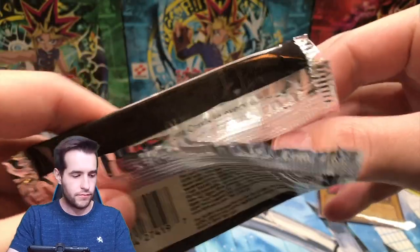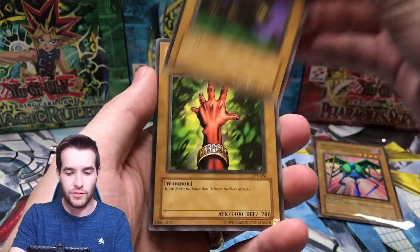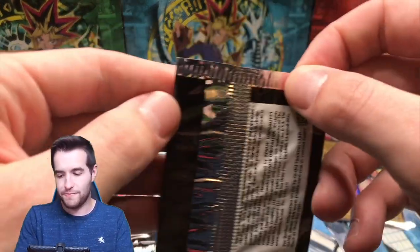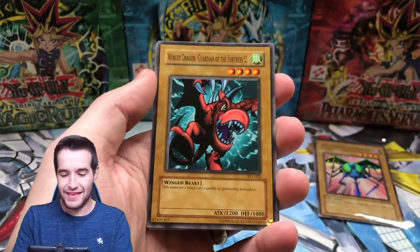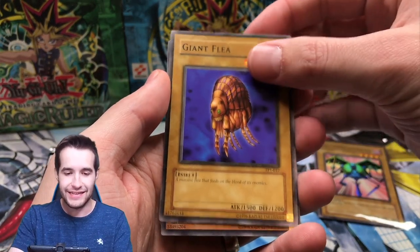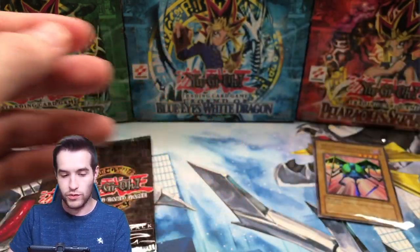Can we get a Super Rare? We got the Wild Warrior, another WoW Warrior, Statue of the Easter Island, and Judgment Hand. Three packs left - will we get another Rare, another Super Rare? Another Ultra Rare? I don't think that's even possible, but if that happens I'm just going to lose it. Winged Dragon, we've got the Flea, and a Goddess with a Third Eye - this one was also reprinted in TP5. That might be our last Rare.